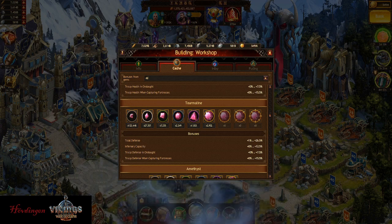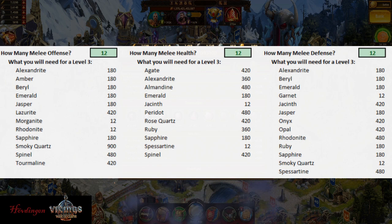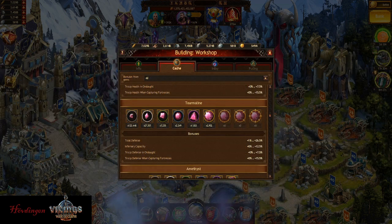Now I'm going to show you pictures for each troop type. Starting with melee as a perfect example — this is for 12 of each: melee offense, melee health, and melee defense. As I mentioned, it might not be the exact way you want to play, but this is just showing what you need. This is for 12 of each gem, covering both your hero and shaman. Feel free to take screenshots and compare it to the celestial list so you know what you can make.